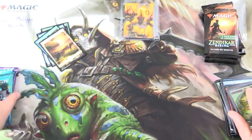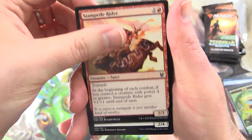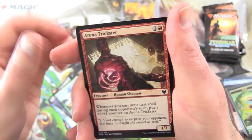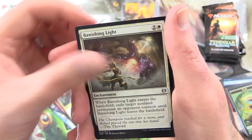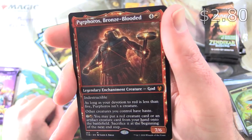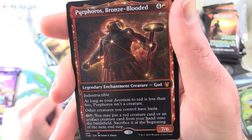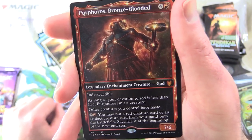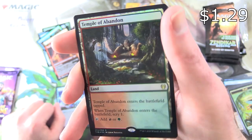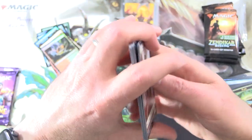Moving on to Theros Beyond Death — still hunting for the Titans; it's been a while. We have Stampede Rider, Nyxborn Corser, Vexing Gull, Aspect of Manticore, Lampad of Death's Vigil, Nyxborn Colossus, Arena Trickster, Warbriar Blessing, Unknown Shores. Uncommons: Banishing Light, Nyx Herald, Sweet Oblivion. And a Mythic Showcase: Purphoros Bronze-Blooded — Legendary Enchantment Creature God, 7/6 for 5, Indestructible. As long as your devotion to red is less than 5, Purphoros isn't a creature. Other creatures you control have haste. For 2 and a red, you may put a red creature card or an artifact creature card from your hand onto the battlefield; sacrifice it at the beginning of the next end step. And a Foil Rare: Temple of Abandon — enters tapped, Scry 1, taps for red or green. Plus a Mountain and Human Soldier token.